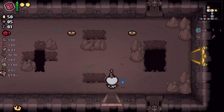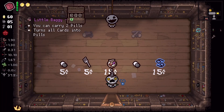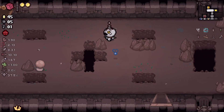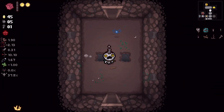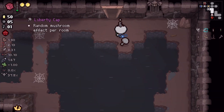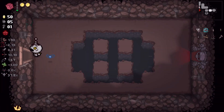Let's pick all this up. Do I want Chocolate Milk? Because we have a good Tears rate I think I'm gonna pass on Chocolate Milk. It's definitely nice with quad shot because we can just spam quad shot, but since our Tears rate isn't terrible we're doing okay. If I was suffering with Tears right now I would pick it up — it would be a solution for sure. And I do want this key.